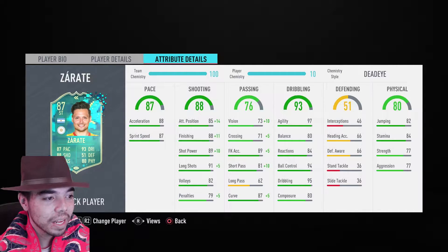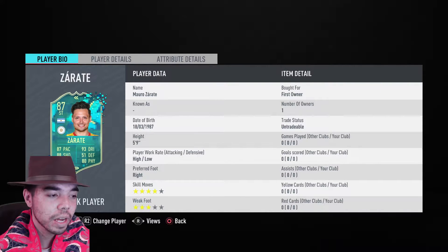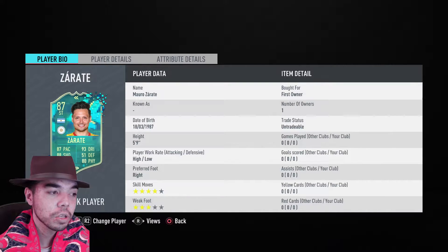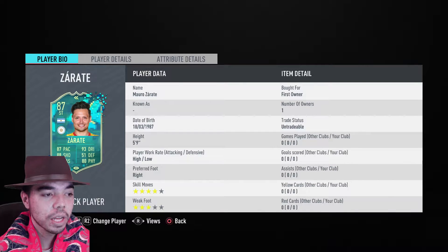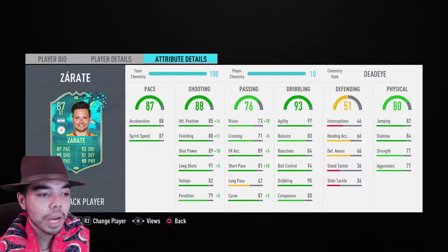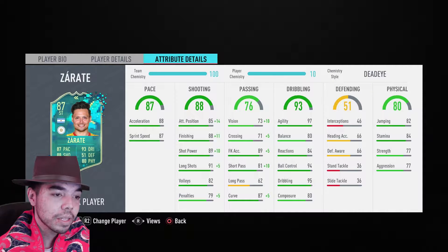His pace is pretty good as it is — 88 acceleration, 87 sprint speed. I should also mention he's 5'9", so he's going to have a shorter, stockier body type, which means he'll probably be quicker than someone who's 6'3". 4-star skill moves — important — but only 3-star weak foot. High-low work rates should be good. He's difficult to link because he plays for Buenos Aires in the Argentine League, but there are some ways. You can see the shooting stats: 99 attack positioning, 99 finishing, 99 shot power — all boosted by Deadeye.